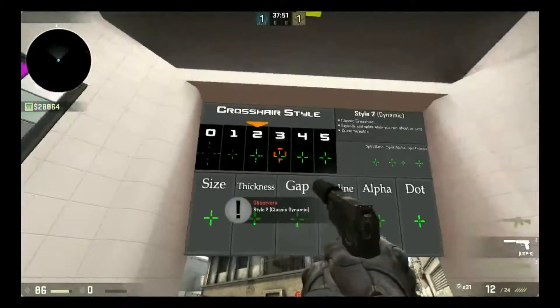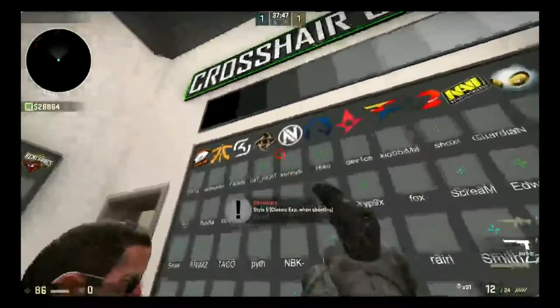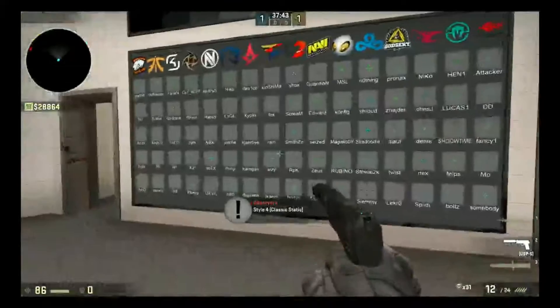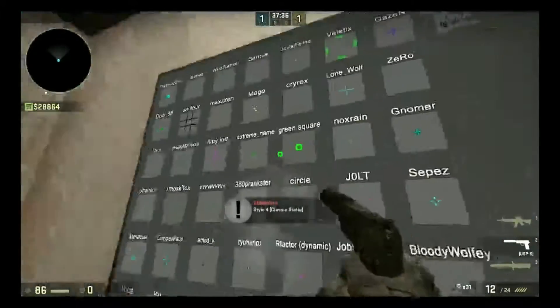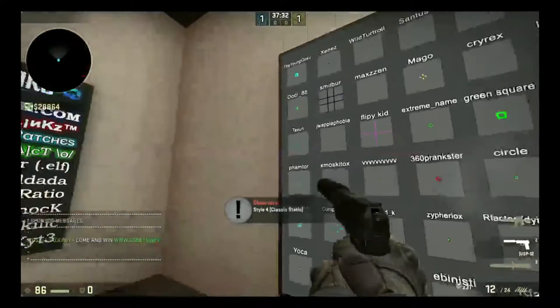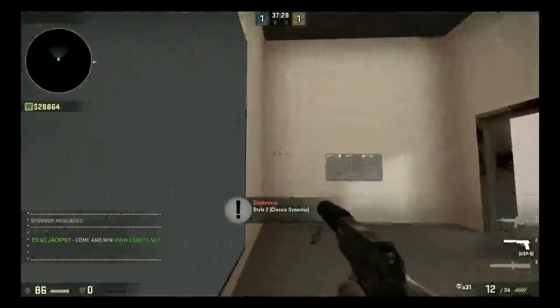You can also choose crosshair styles up here. And here you can pick crosshairs from famous players. So if I want the green crosshair, I can just pick this — I think it's pretty nice.